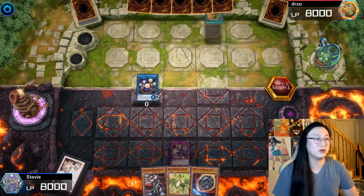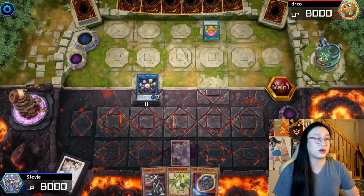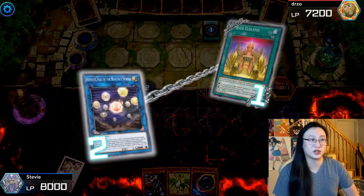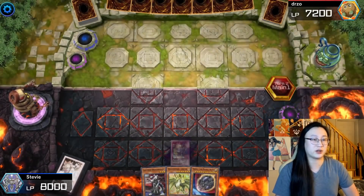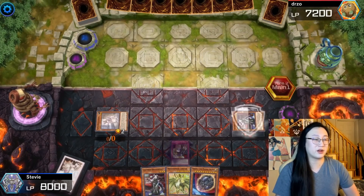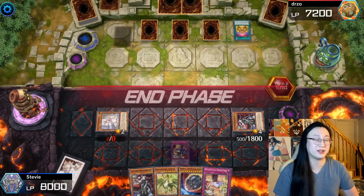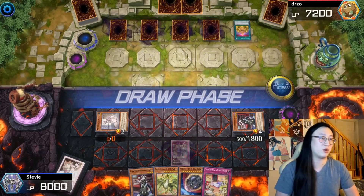Our opponent is going to lead with Pot of Extravagance and go for Cursed Eldland. I really don't want them to search the Eldlitch, so we're just going to bounce that to negate it, because if they Eldlitch us, that completely turns off our Heretic Spheres line as well as our Tidying, which could get really rough. We're going to Spheres to bring out Nurse, Nurse is going to bring back our Chamber, and then we're going to Chamber search Downtime — because obviously if they're playing Eldlitch cards, we'll want to bounce those back and set up the Downtime loop.